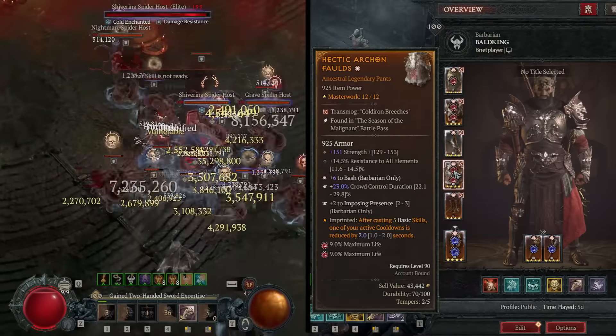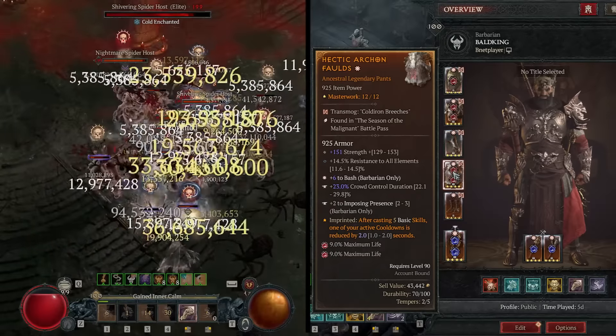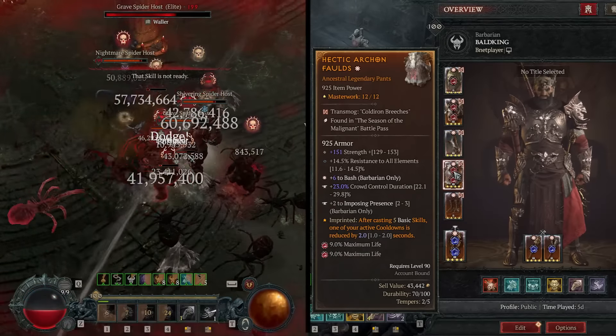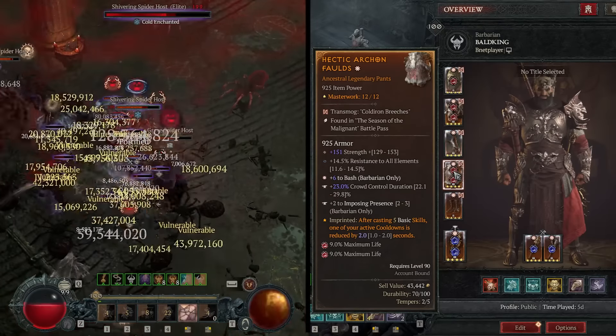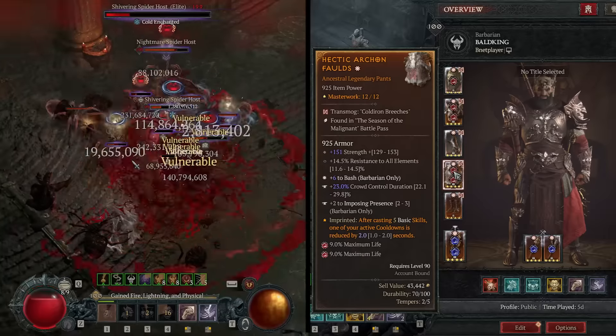For the pants, Bash ranks is the most important stat. You're also looking to grab one random resistance roll that is not cold resistance, because you'll get that from the paragons. The Hectic Aspect is also insanely important for resetting your cooldowns with ease.